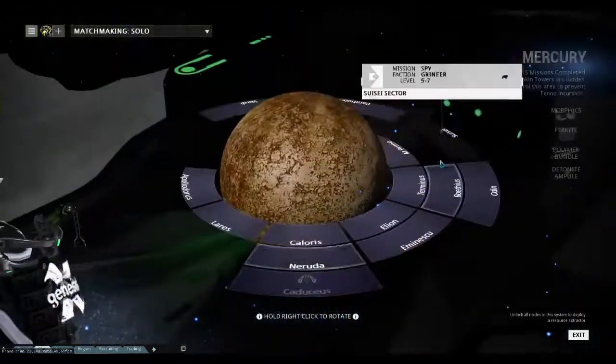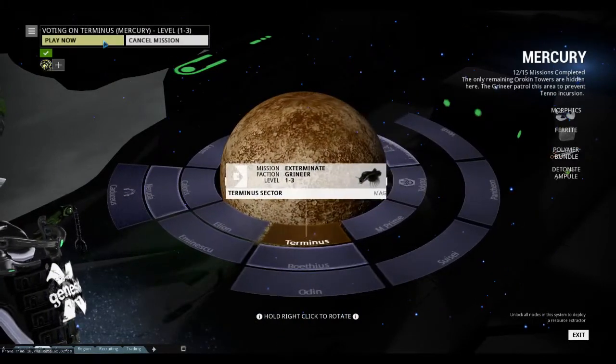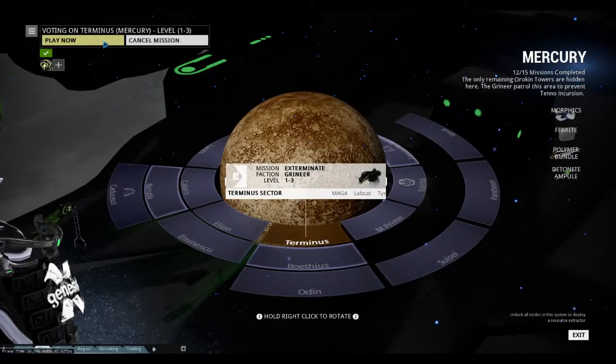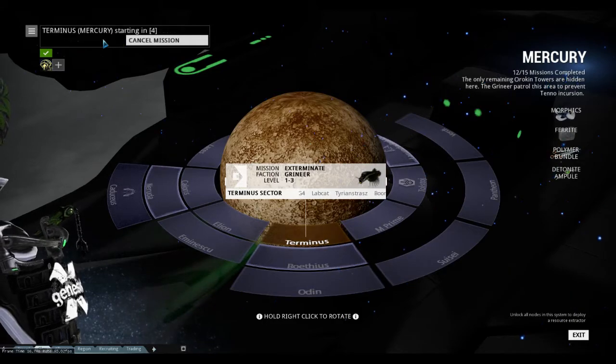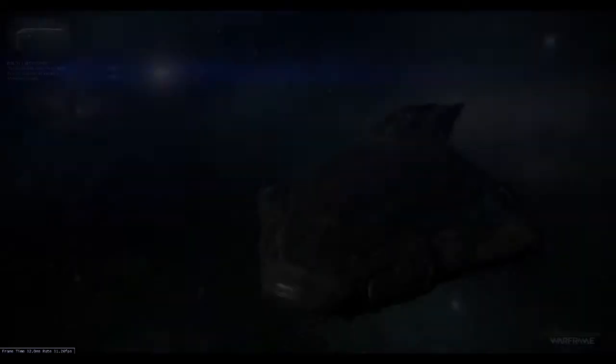My goal here is to go ahead and show you what Mesa can do. I'm going to show her off in a low-level mission, kind of relaxed, but I'm still going to show you what each of her abilities can do. So here we go — we're going to load into Terminus here, and hopefully we're just going to be able to see what Mesa can do pretty easily.